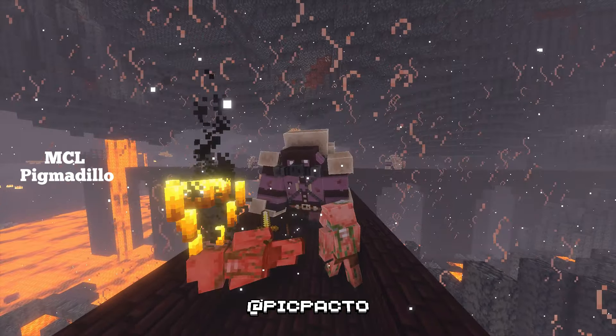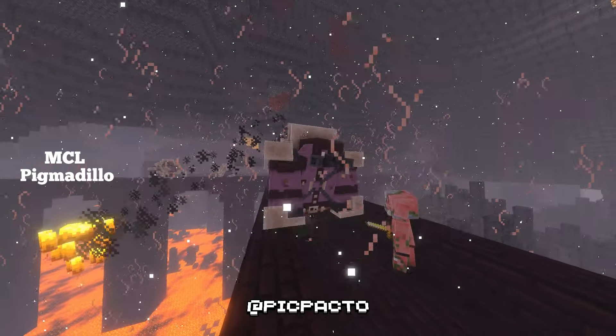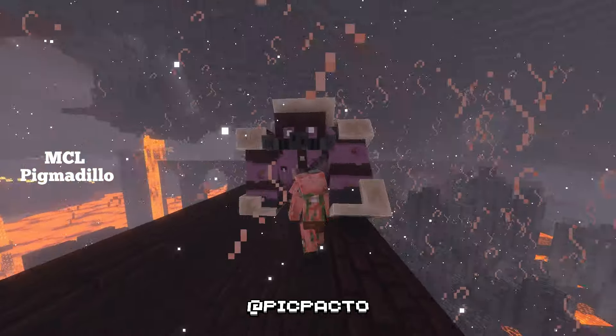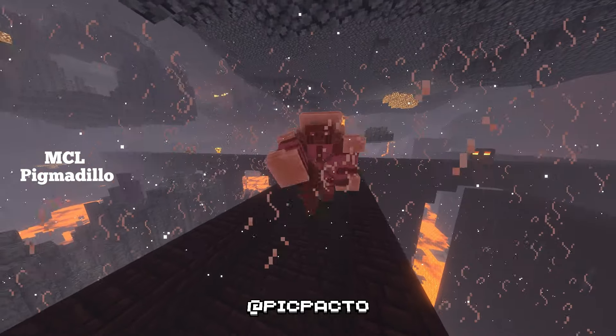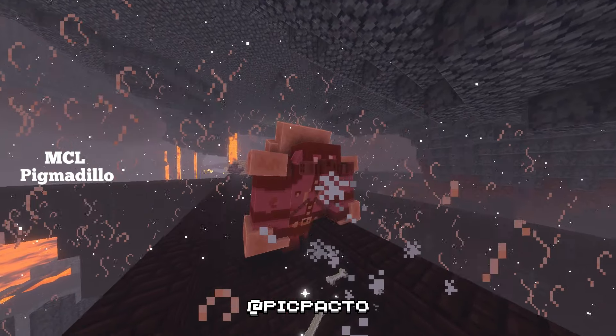The MCL Pigmadillo Resource Pack in Minecraft changes Piglin Brutes into Pigmadillos — adorable armadillo-like creatures that can curl up to protect themselves. This pack gives them a unique textured look with armor plates and curled-up animations, adding a fresh, cute twist to the nether mobs.